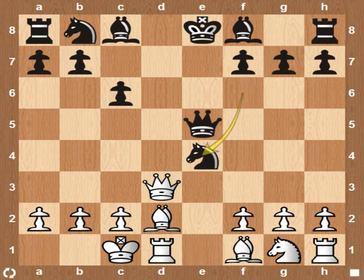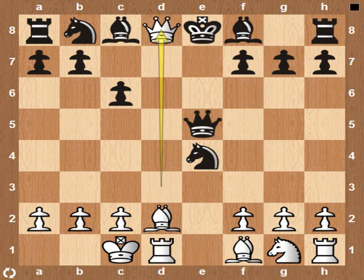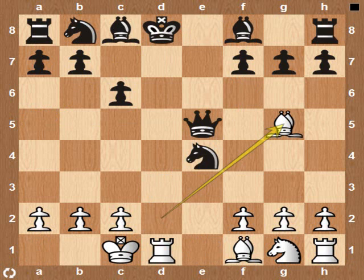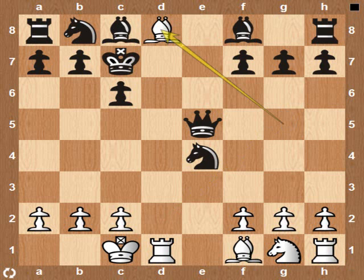Black played Knight takes. White played check. Forced to take. Double check. If King to e8 — Rook to d8, checkmate. Queen to d8. Therefore he tried to run on the side, but Bishop to d8 is simply crushing.